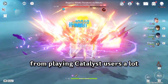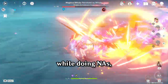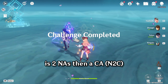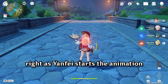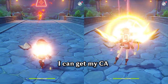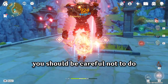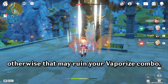Tip number 1: this is something you may learn from playing Catalyst users a lot, but you can buffer your charged attacks while doing normal attacks to make the charged attack come out faster. For example, a Yanfei combo is 2 normal attacks then a charged attack, but you can actually start buffering the charged attack right as Yanfei starts the animation for her second normal. Notice in this comparison, I can get my charged attack to go off much faster than if I waited for the second normal attack animation to complete. However, you should be careful not to do one normal attack into a charged attack, otherwise that may ruin your vaporize combo.